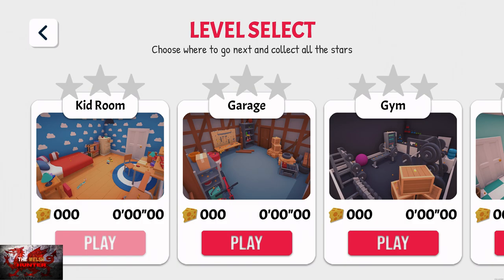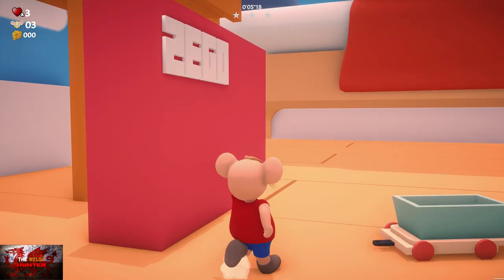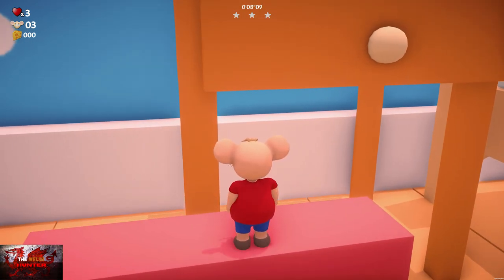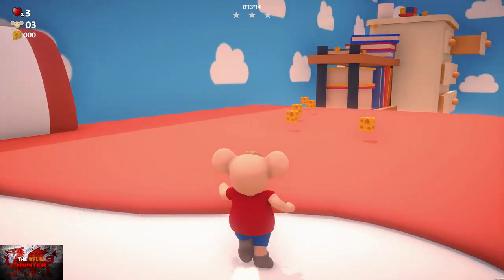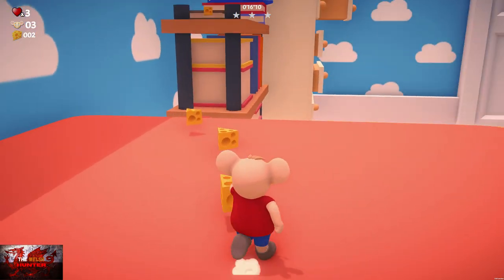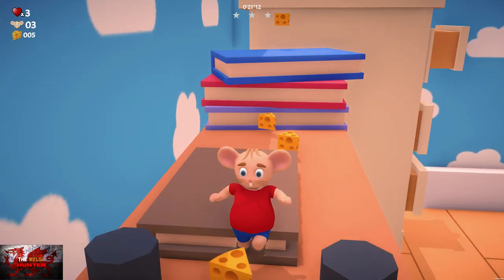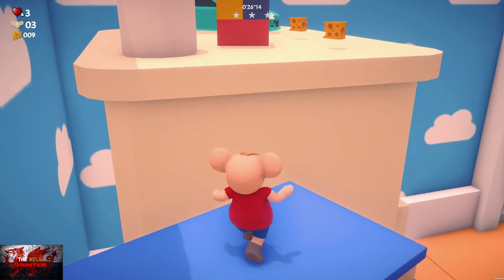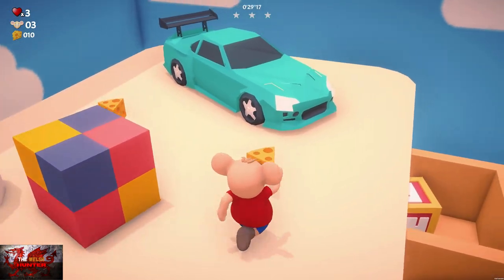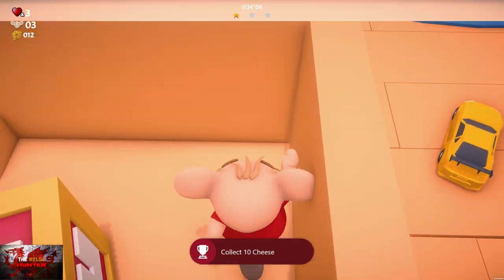We start with the Kids Room — the Toy Story looking room. Right stick moves the camera and left stick moves the character, A button to jump. First, jump on this big red Lego block, then jump up onto the books and onto the bed. Grab a couple of cheeses right here. Jump onto the trampoline and up — there should be three cheeses there. Then jump up to the blue book and straight across to the desk, grabbing three more. Make sure to drop to the open desk to grab your first star.